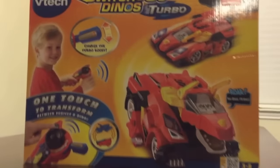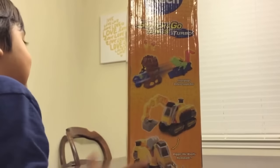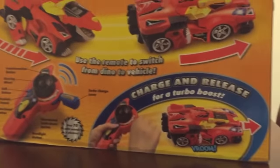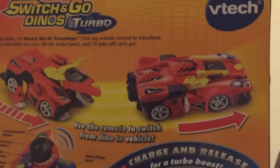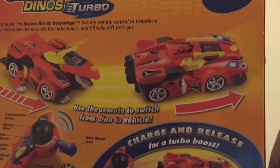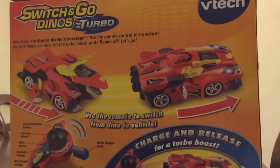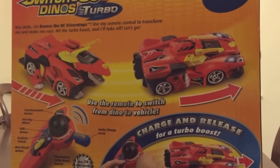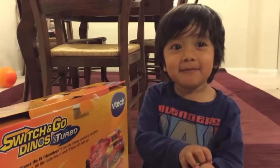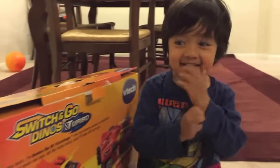Turn this around. See what we have on the back. Use the remote to switch from dino to vehicle. Over 70 wild sounds and phrases. All right, are you ready to open this? Uh-huh. Ready to open? Uh-huh. Thank you for buying it for me, Mommy. Aw, you're welcome, sweetie. All right, let's open it. See what's inside.